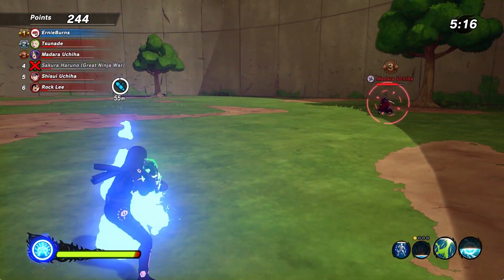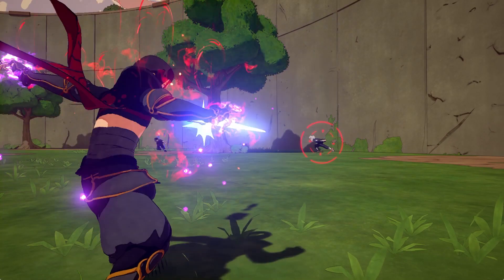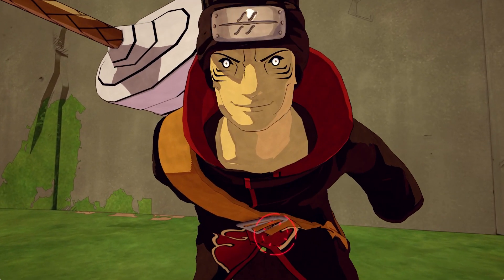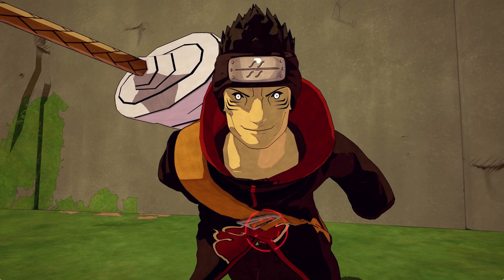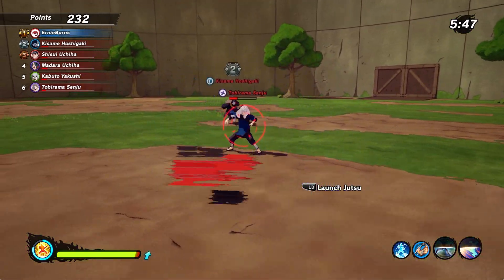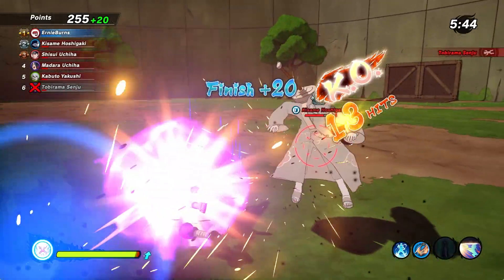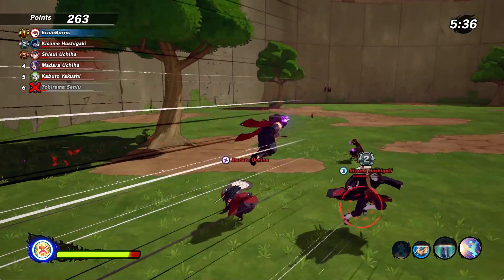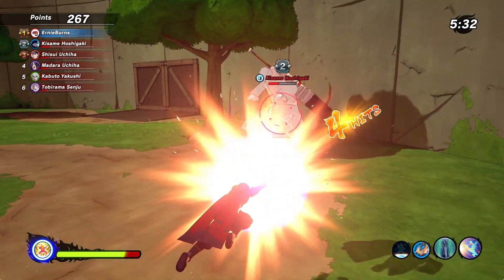Kunai are very good and you'll probably be using them for most of your Shinobi Striker career. The next ninja tool is the paper bomb kunai, which you get from the 1010 shop's weekly rotation. This is a very good ninja tool because it counters things like Susano'o armor. You only get one paper bomb kunai, and when you throw it, it will explode on impact or stick to the enemy, giving them a red effect. The explosion does around 20 HP of damage, making it very annoying for enemies. Definitely try this one out.